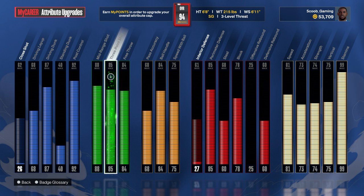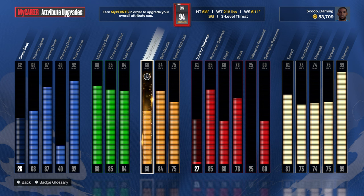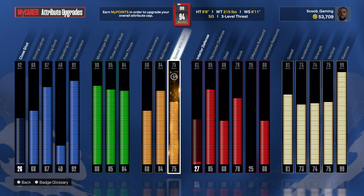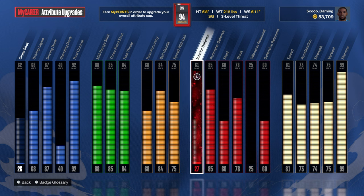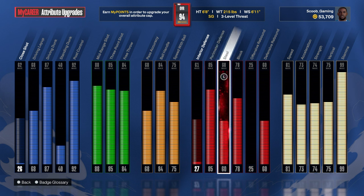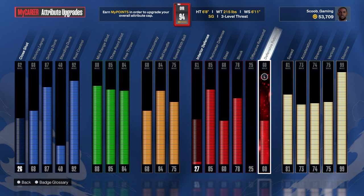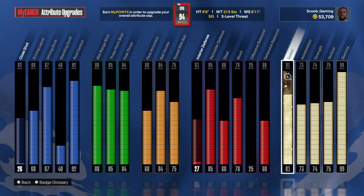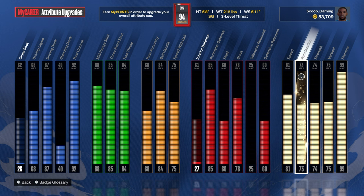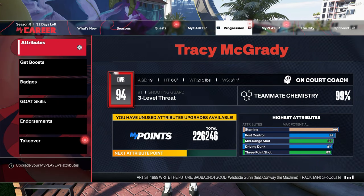3-point shot is 85 and it's crazy too. Free throw is 84, pass accuracy is 68, ball handling is 84, 75 speed with ball, interior defense 61, perimeter defense 85, 60 on passing lane steals — and I'll be getting on-ball steals with this too. 70 on blocks, 81 speed, 73 acceleration, 74 strength, 75 vertical, and 99 stamina.